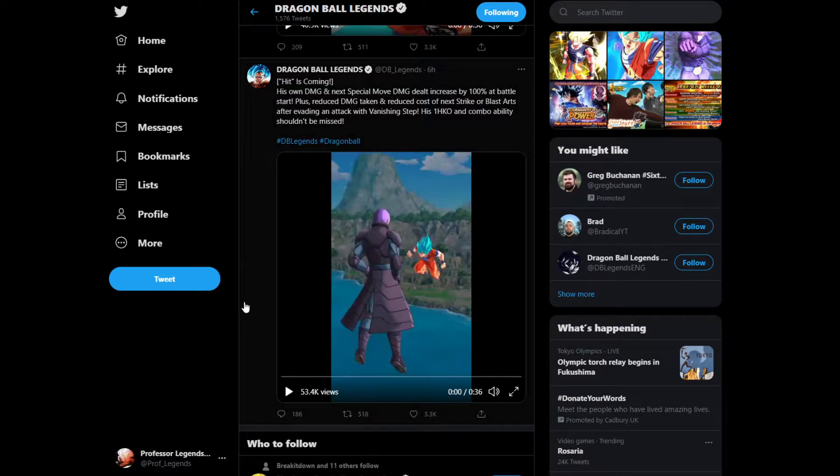Let's start with Hit. His own damage and next special move damage dealt increased by 100% at battle start. Plus, reduced damage taken and reduced cost of his next strike to blast up after evading an attack with Vanishing Stab. His one-hit KO and combo ability shouldn't be missed.